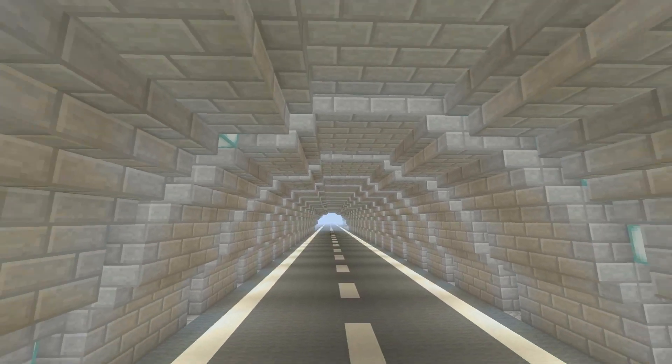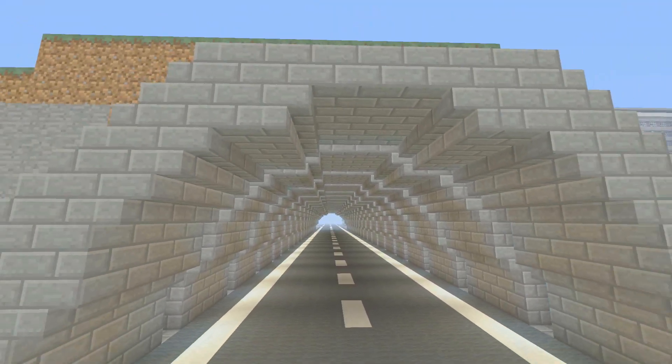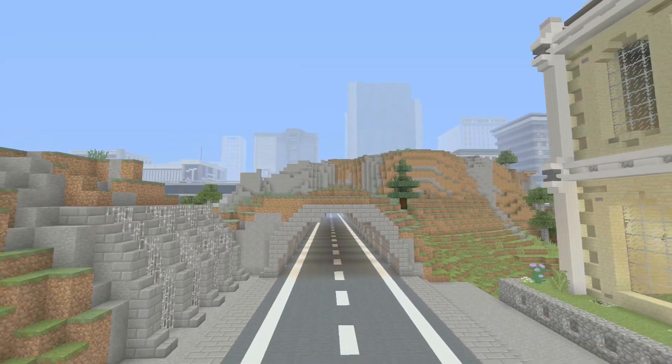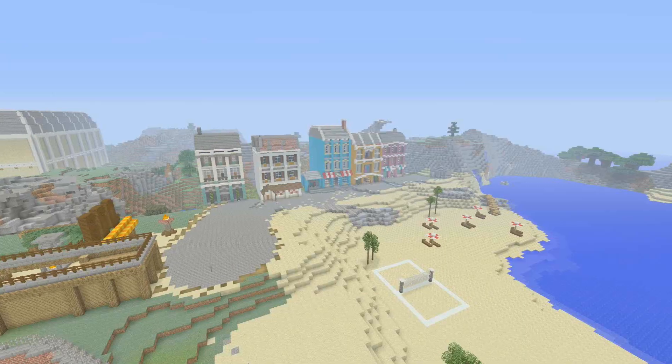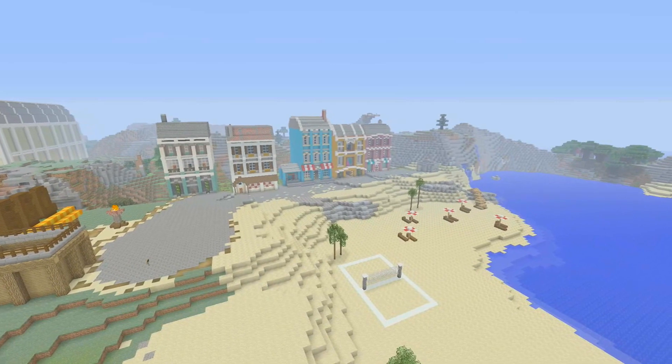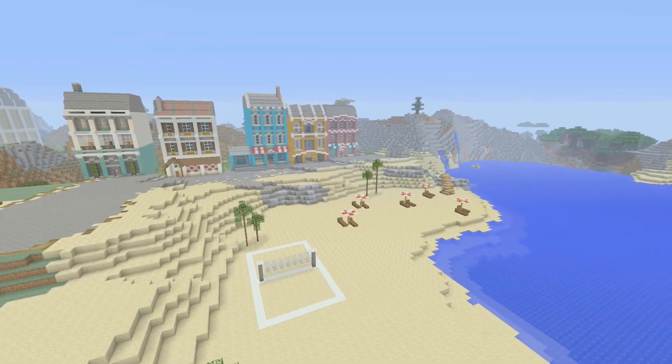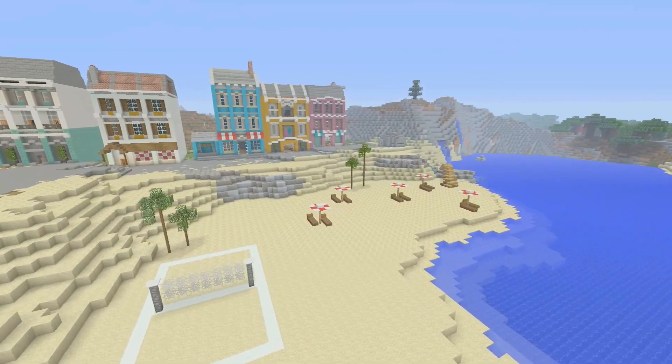The final point for the general tips is to incorporate the world. As you can see I've done mine on the default world and incorporated things like hills, mountains, and even beaches. It just makes it look more realistic and natural rather than it just being on a plain superflat world with endless flat edges.